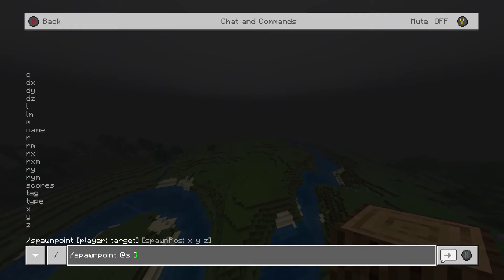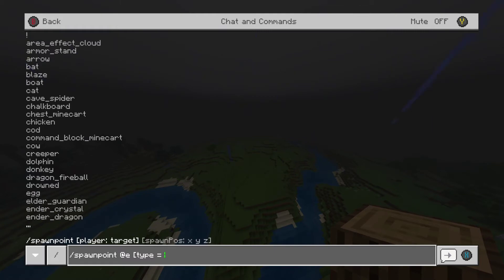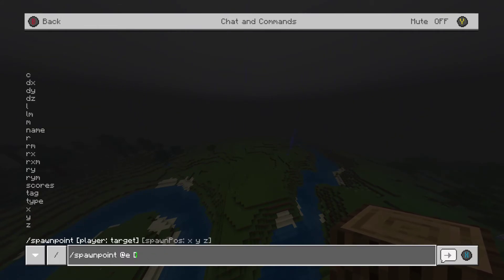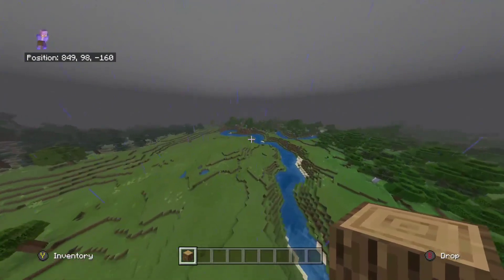After the target selector you get the bracket options. We have things like name — which mostly works with entities that have a name tag — and type, where you can set it equal to a mob like minecraft:creeper, and add additional values with commas. It's a bit confusing but not too bad. After that, same as before, you've got the tilde keys or specific x, y, and z values.